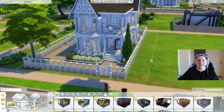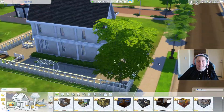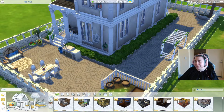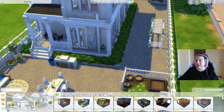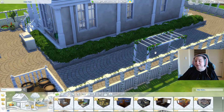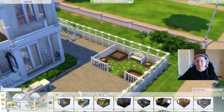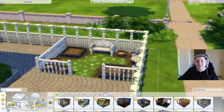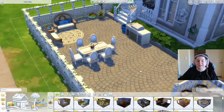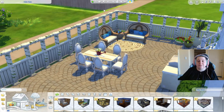We are live in-game and going through the tour. Here's the landscaping around the build. I used matching romantic garden stuff — it's not an exact match but looks like it. There's the play equipment with the Get Together fences, and that beautiful little garden section with the ballerina. We've got a really nice entertainment area.